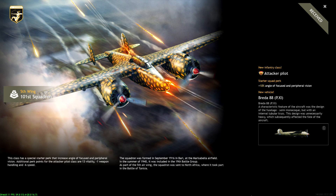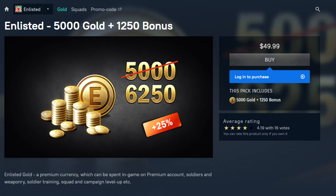This is going to sit you back roughly 4,600 Enlisted gold. The best method here is to go to the logistics tab for the Axis in the Tunisia campaign — there you will see this vehicle. My best recommendation is to pick up the $50 bundle of gold so that you have some gold left over for future expenses.